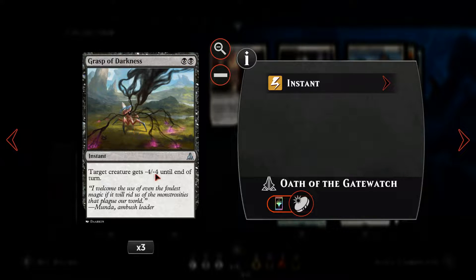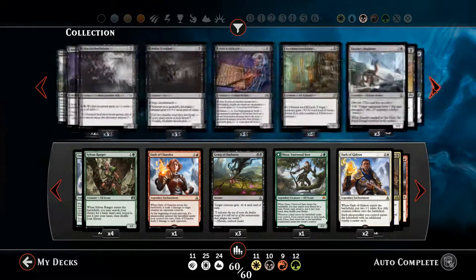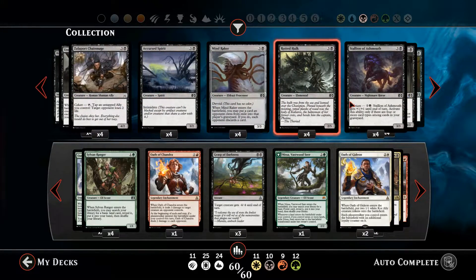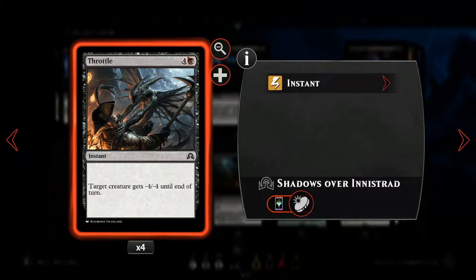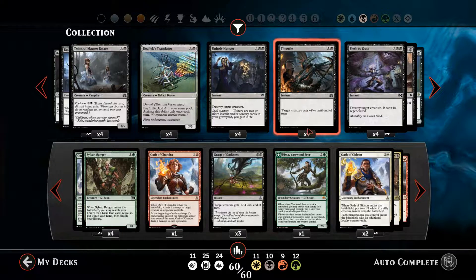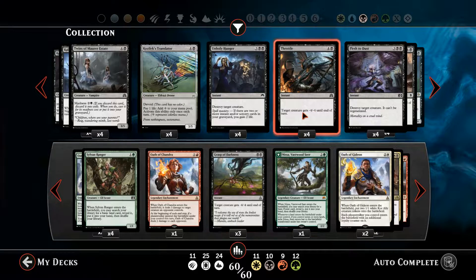Then we've got some Grasp of Darknesses — a nice dual-black instant minus-four-minus-four spell. What I don't get is that in Shadows over Innistrad there's a five-mana spell called Throttle which does exactly the same thing. I mean, it's single black so potentially it's better in that regard, but it's bonkers — it's exactly the same card, just a lot worse.